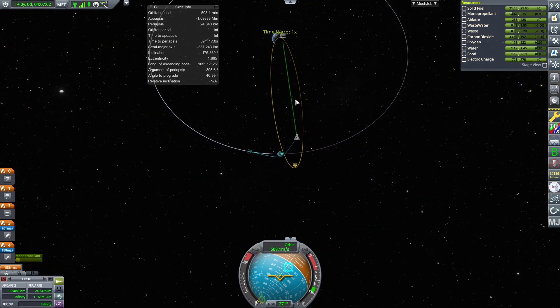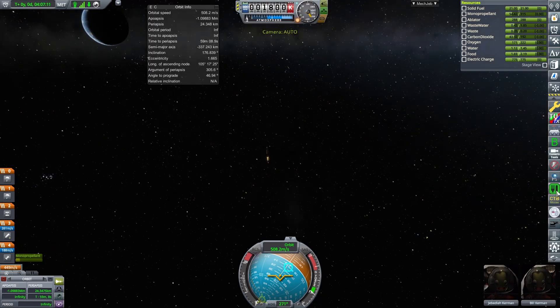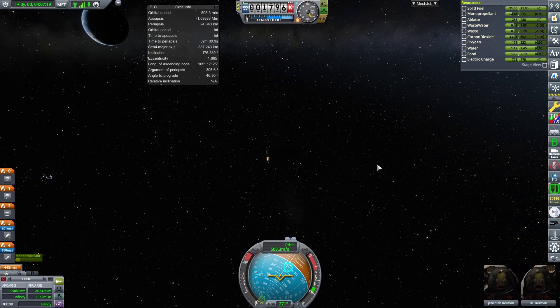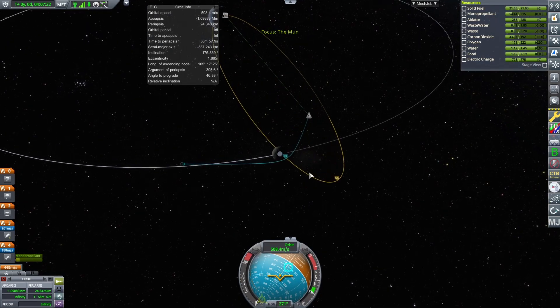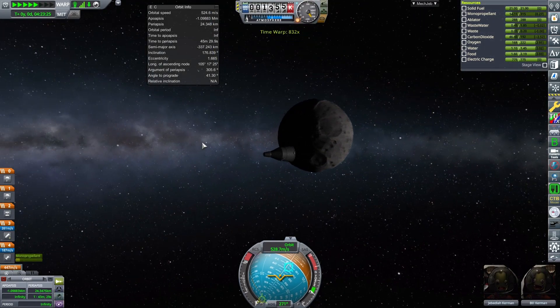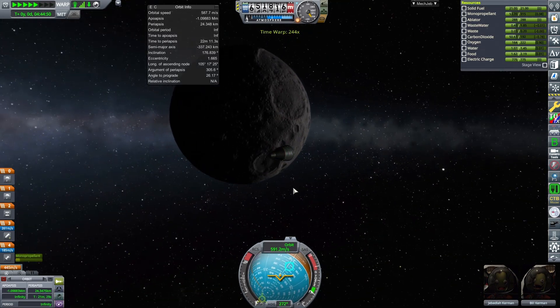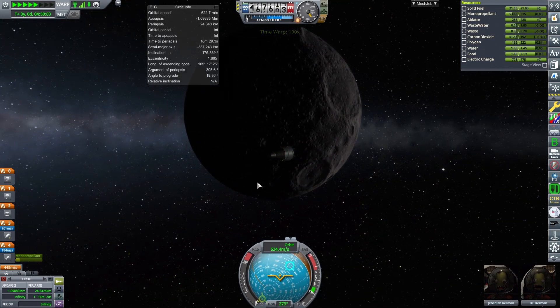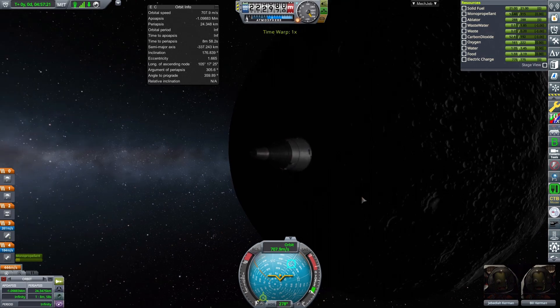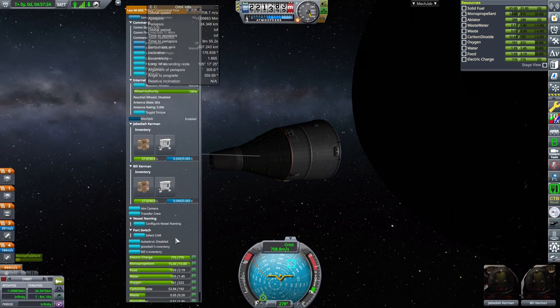It's going to take one day to get to that point. Food remaining is two days, so we're good. We're going to go ahead and time warp, then fly by the Mun — and there it is! We've flown by. Just for continuity, make sure you do the science while you're there.